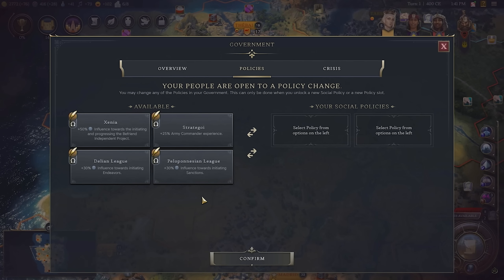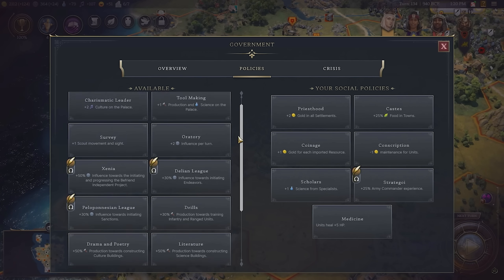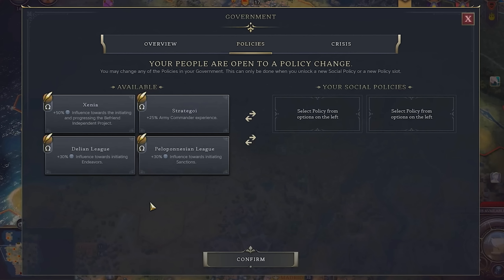Very powerful — especially that bit at the end: start the next age with your previous age's civ's unique civics. You never lose those policies. So it's really like a tactical choice to pick who that antiquity civ is — all those choices stack, and by the end of the game your empire is a conglomeration of all the choices you've made up until then. This is also the only policy you'll be able to access at the beginning of an age — Exploration Age and assumedly the Modern Age as well.